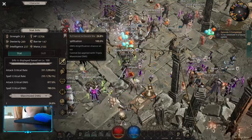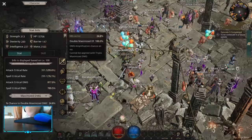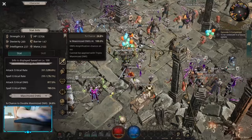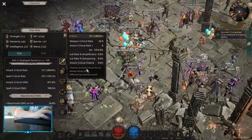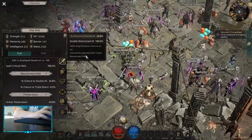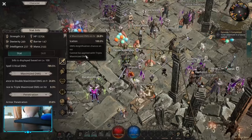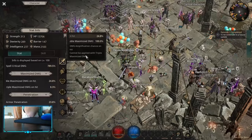Let's talk about maximize damage builds and why they are good and sometimes not that good. The main idea is that critical rate is affected by the enemy level while maximize damage builds are not. So if you have 25% maximize damage chance, you always have 25% and it doesn't matter what the map level is.